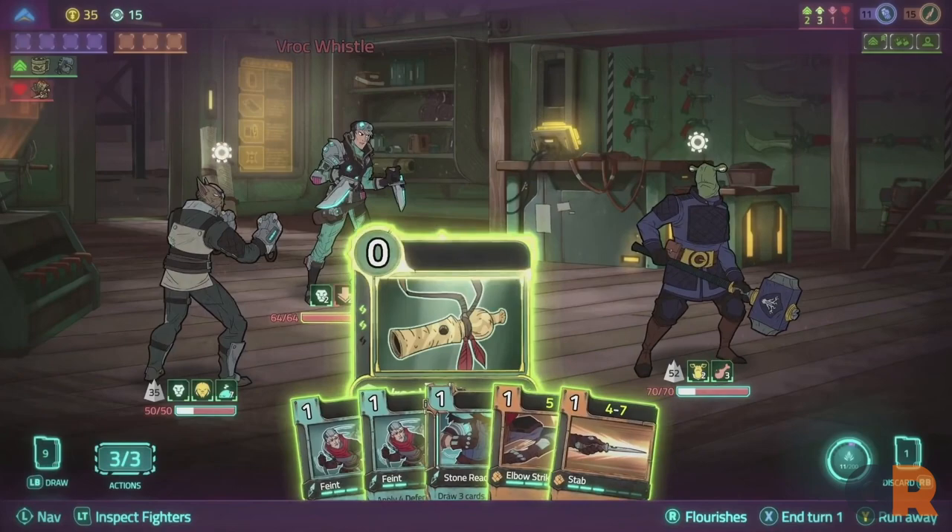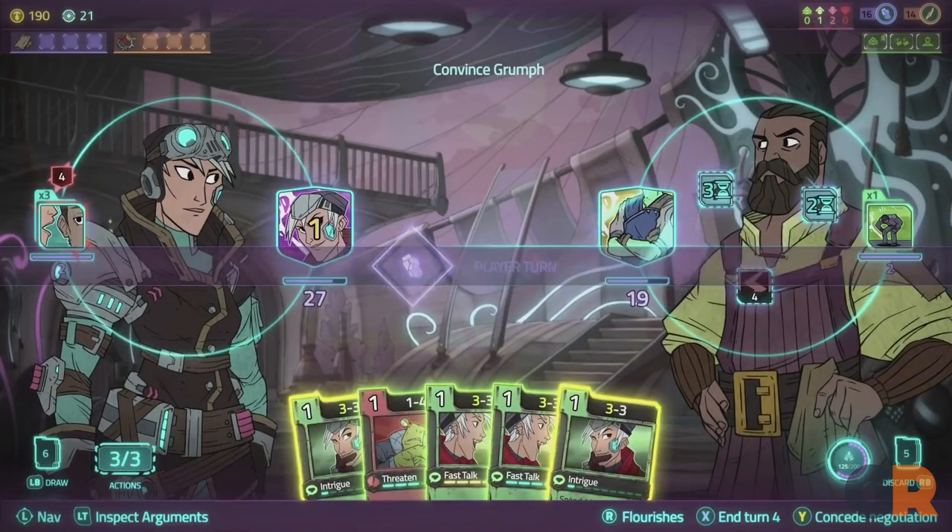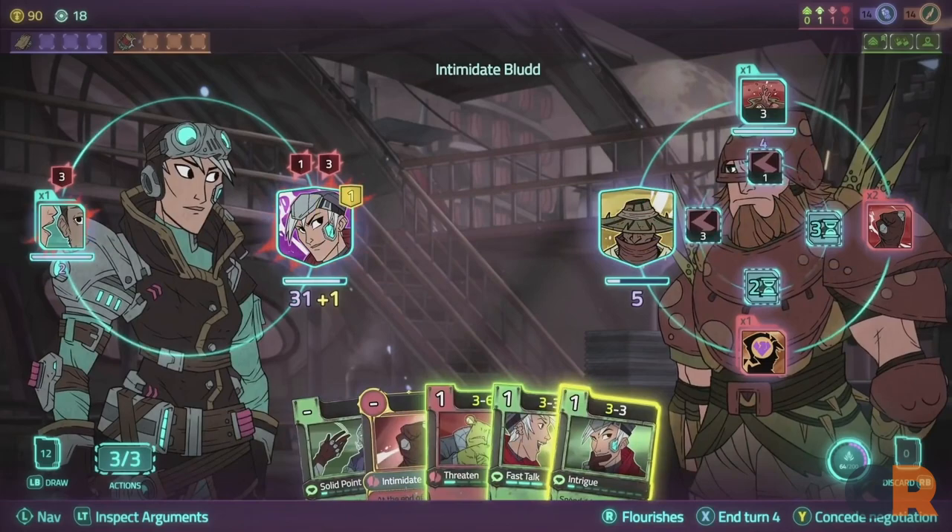Encounters can vary between conventional combat where the players rely on their decks to defeat enemies, or conversations with the game's wide assortment of characters. For conversations, players need to use their conversation deck which allows them to steer the conversation towards civility or towards a fight, depending on how they want to play their cards.